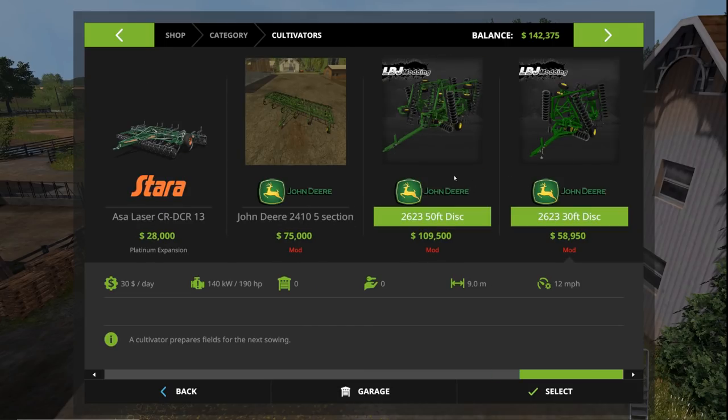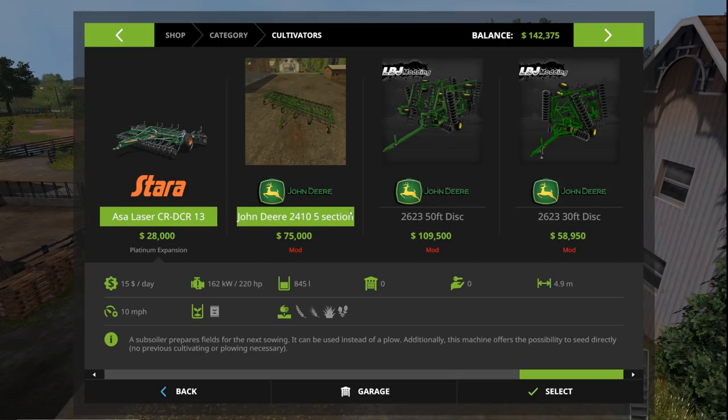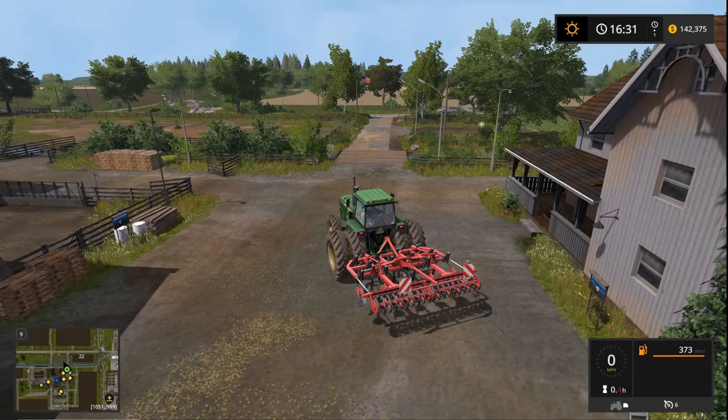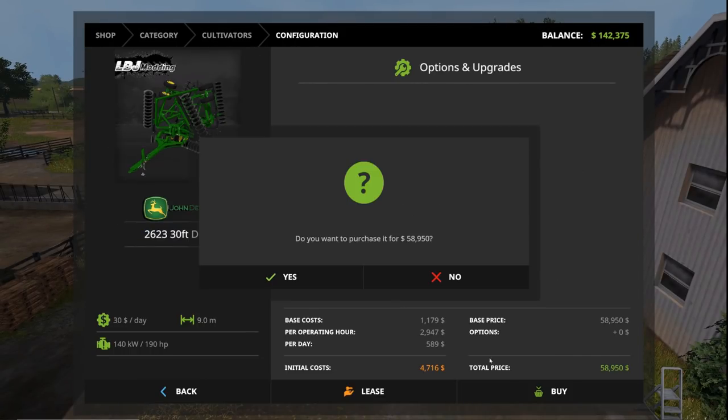Checking the available cultivators — some are 190 to 350 horsepower. This one is 9 meters, that one is 15.5 meters. The larger ones are really expensive and I don't think we can pull them yet, so we're going to start with the John Deere 30-foot disc cultivator. Let's buy it real quick — yes, done.